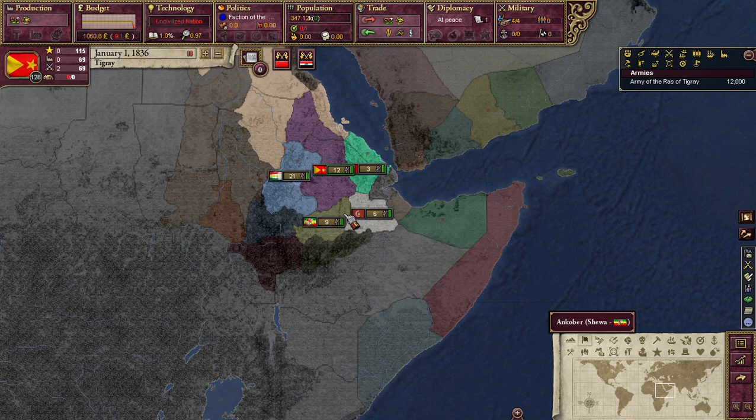Ethiopia has also always been of personal interest to me, both because of its historic central status as a bastion of resistance to imperialism, the democratic history of the Oromo people, but most of all they've just always been my favorite nation to play as in pretty much every Paradox game.